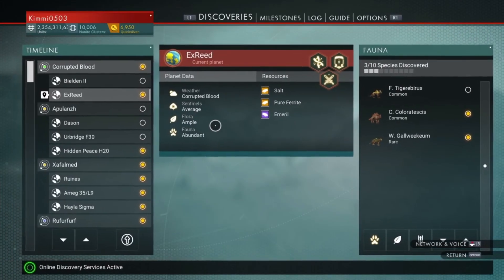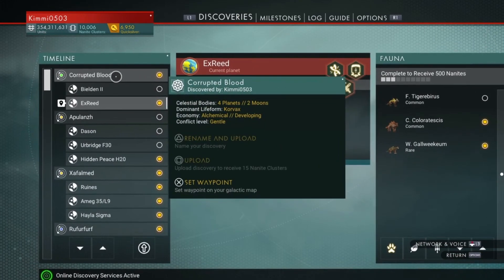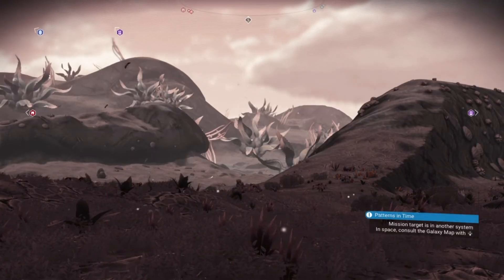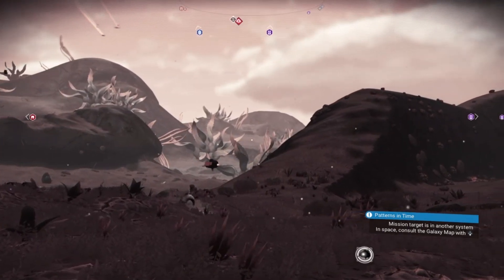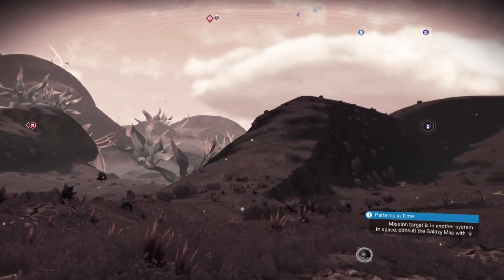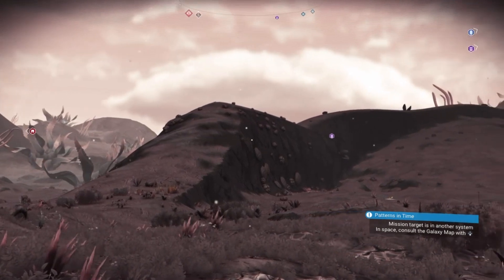We are in a green system and we're actually quite close to the centre of the galaxy. So there we have it — if you do come across one of these, pop down and have a look out of curiosity if nothing else, and maybe swipe a couple of vortex cubes. Okay guys, bye for now.